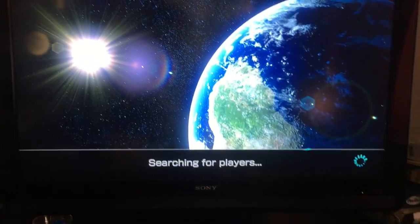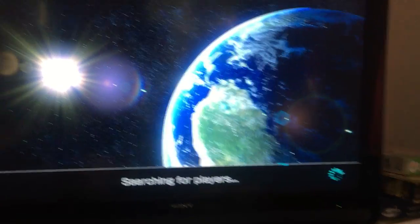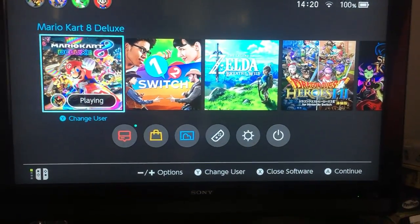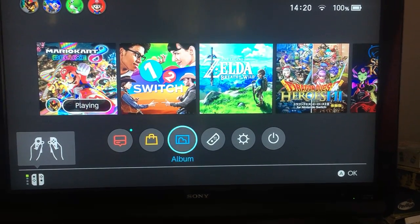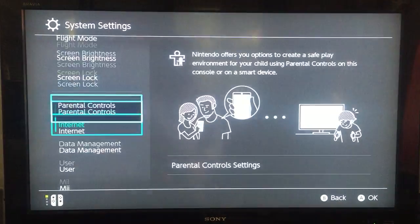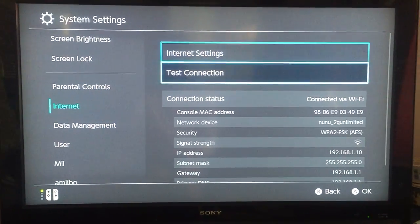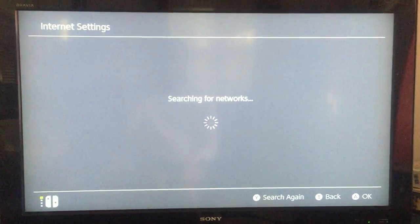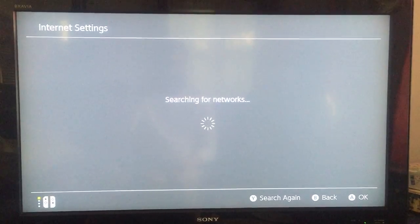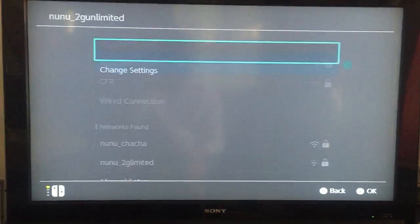To fix it, go to Home, then go to Settings. Under Internet, go to Internet Settings, then go to your Wi-Fi.